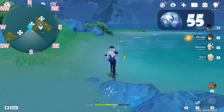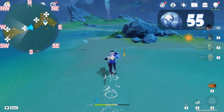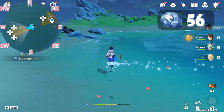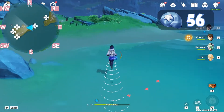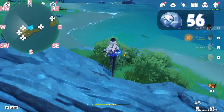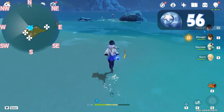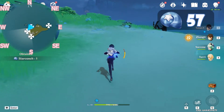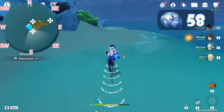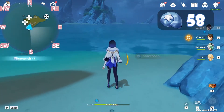Continue heading west, slightly south, going across here. Our Star Conch is here. Let's keep going west, follow the shoreline on the right side here. Let's grab this one, continue down. After we grab this one, let's head south, slightly east, and grab this one.